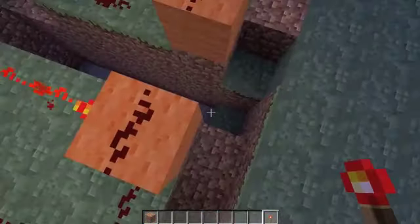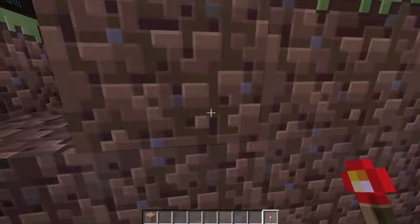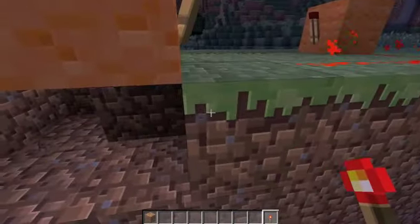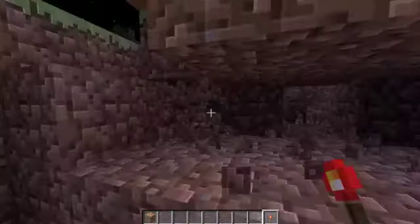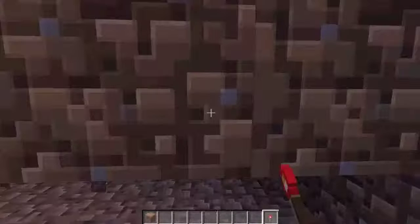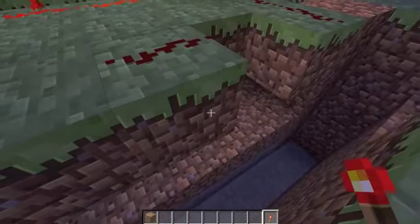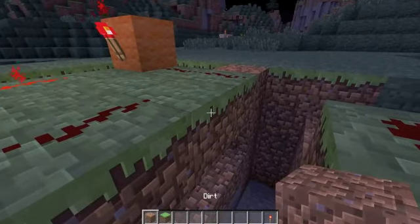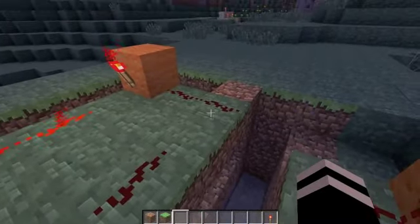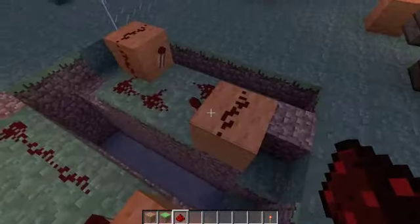I don't know how that's possible, but it is extremely cool. Look — I'm going to sit here for a while. Nothing. But if I put the torch, it lights up. It's the weirdest thing ever. There's nothing underneath this either — I can dig out a block underneath, and there's nothing there. Somehow it works.